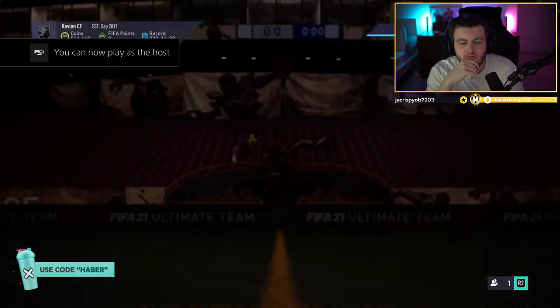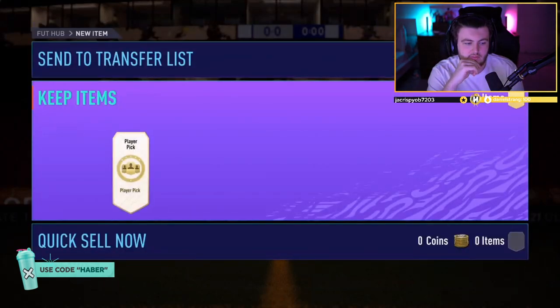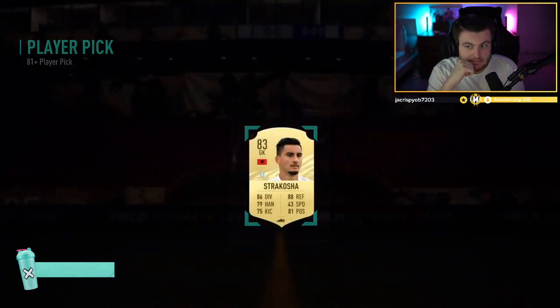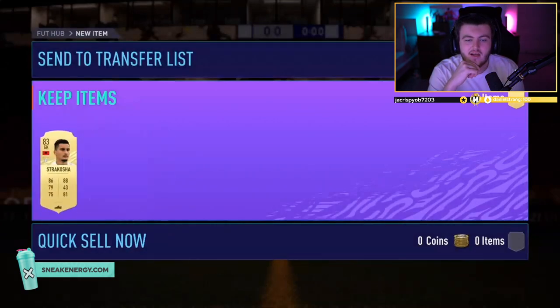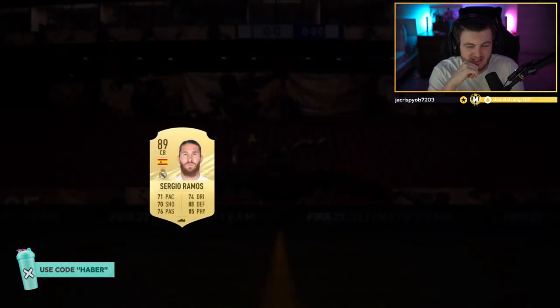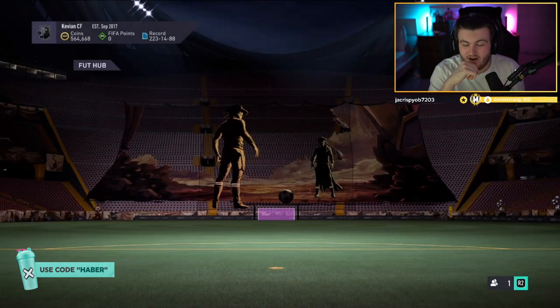Ryan's player picks now. Let's see if these give out. 83 Strakosha — that's not great. What else? Oh — Ramos. Not bad. Decent. Sergio Ramos, 89 rated. We'll take that. That's decent. That is very, very nice.